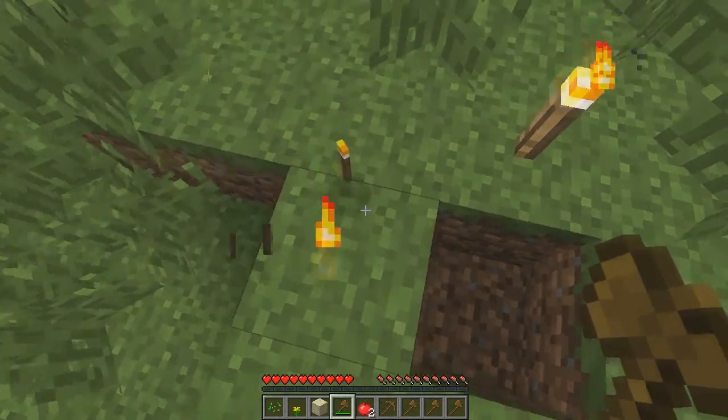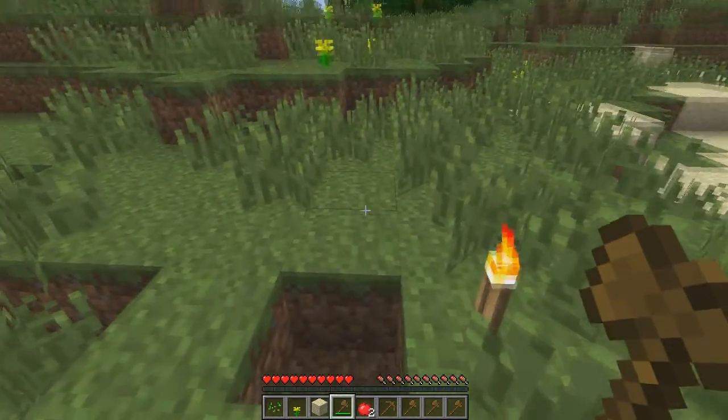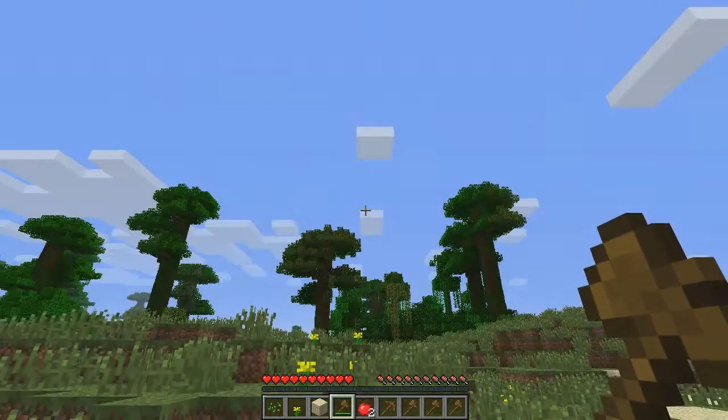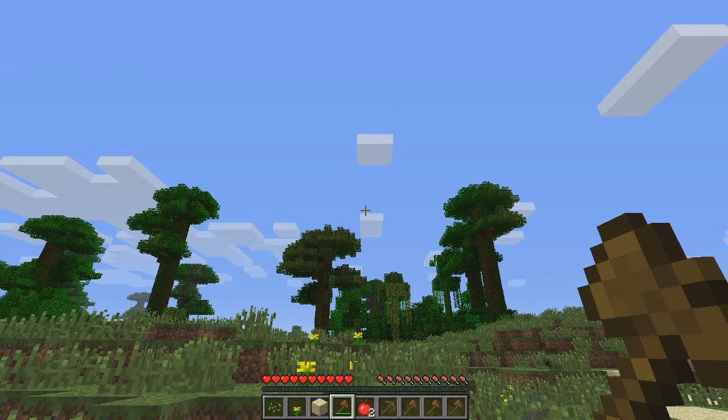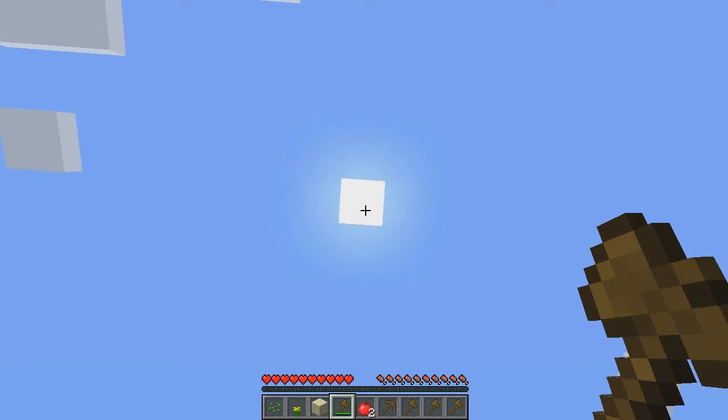So I'm going to take some of these torches, because torches are one other means to provide light when you're either underground or when it gets dark out. Now that brings up the next point — in survival single player or survival multiplayer, SSP or SMP, you need to pay attention to where the sun is. The sun, day, and night cycles.